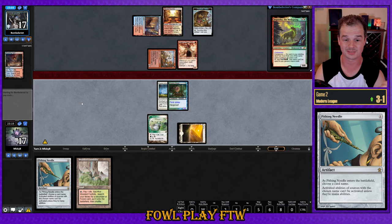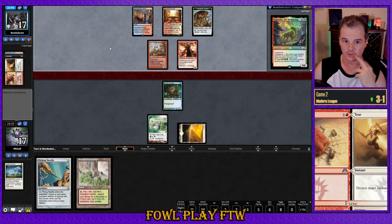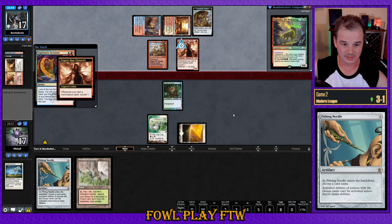Opponent just has Prismatic Ending — that's pretty bad for us. Same effect as Wear and Tear. If we had played the enchantment, our opponent might have done the combination effect and got rid of an artifact and an enchantment. I think we got out of jail a little bit there. Opponent attacks in for five and no good blocks here. Four cards in hand for our opponent. Rancor off the top — that's a pretty good card for them.